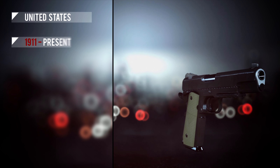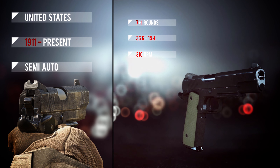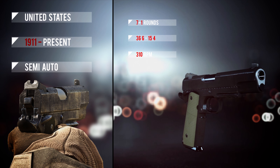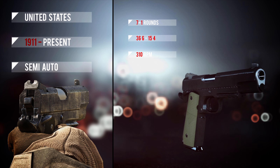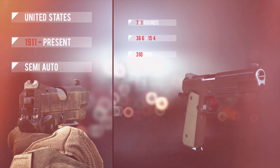The M1911 is a semi-auto pistol that originates from the United States. The weapon has been in service since 1911 up until this day. It puts out a maximum damage of 36.6 and a minimum damage of 15.4, with a rate of fire of 310 rounds per minute. The total ammo capacity of the 1911 is eight — seven in the magazine plus one in the chamber.